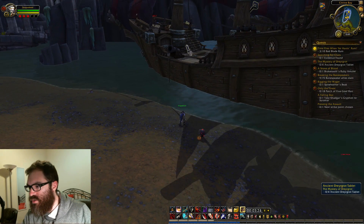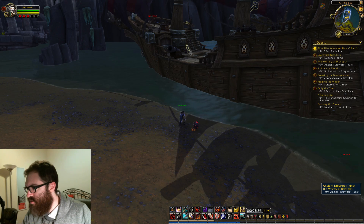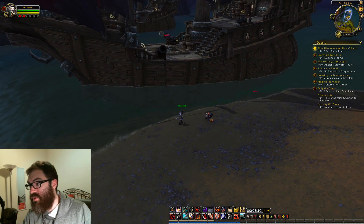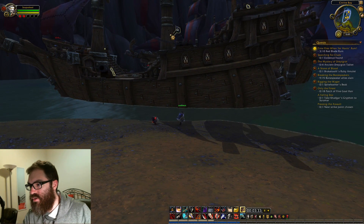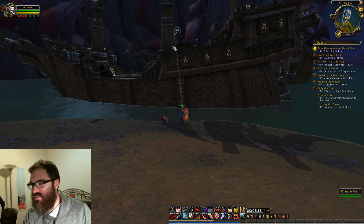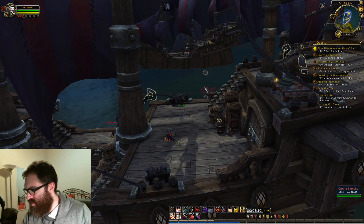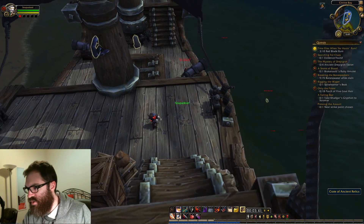How do we get on the boat? We need to get up here for some other quests anyway. We've got a grappling hook — I can get up here pretty easily. Oh wait, there it is — speaking of grappling hook. Got it. What's that? Is there a chest down here? Crate of ancient relics. There's too many things here — we've got a lot of stuff to do, folks.